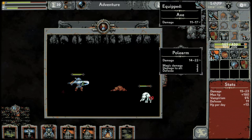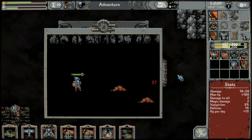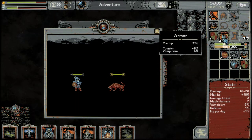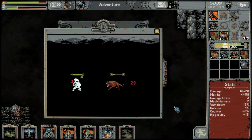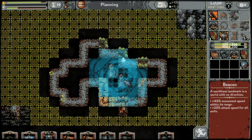New weapon: 14 to 22 damage, two magic damage-to-all, free defense. The damage-to-all somebody said was really good so we'll keep an eye on this. New armor — a big difference. Another six percent vampirism on top of the ring — nice. Here's one of our quests, we have to kill this strong rat wolf. We seem to be doing just fine — quest done!